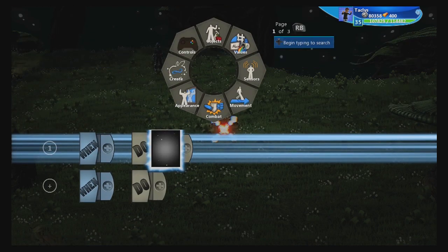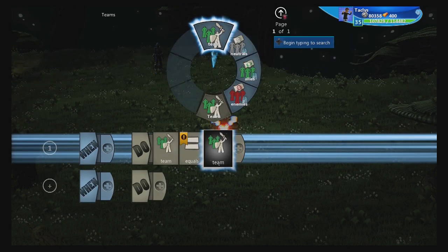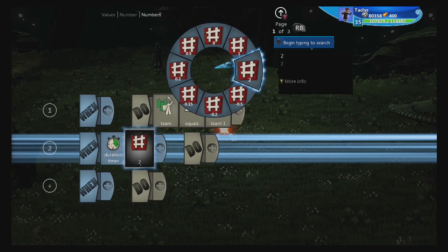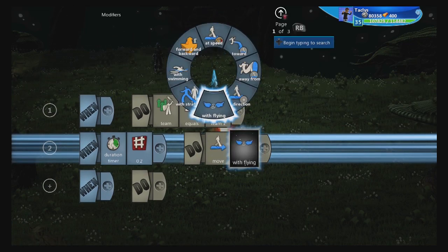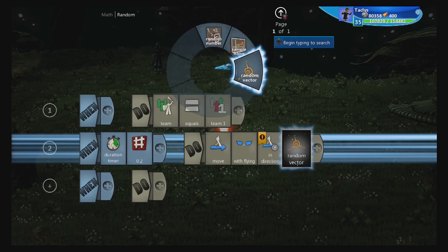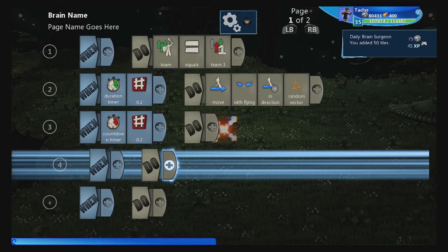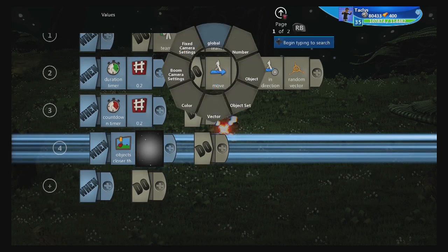First thing we're going to do is assign this a team — team equals team one. Next, because I want this to kind of move around wildly, for the duration of point two seconds, we're going to have it move with flying in direction random vector. Then, after point two seconds, when objects closer than ten are enemies...